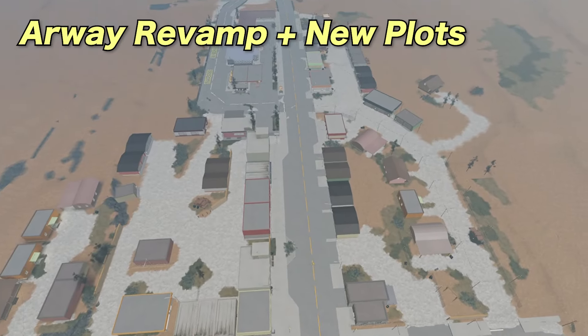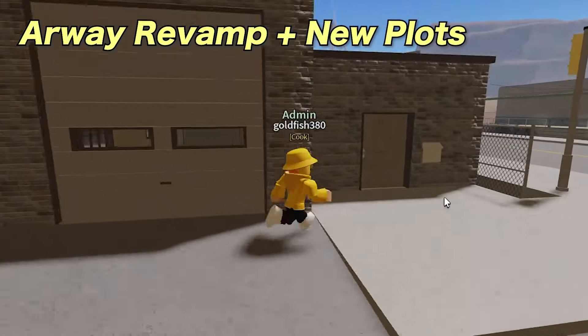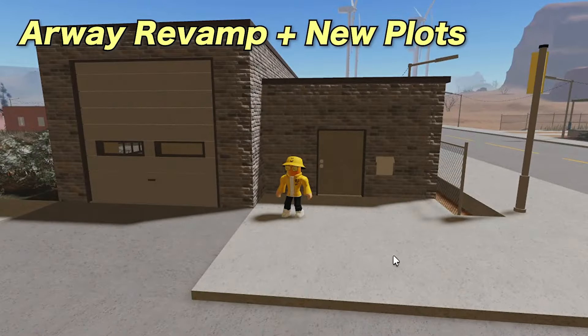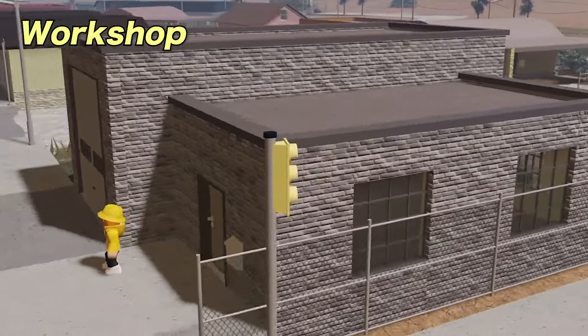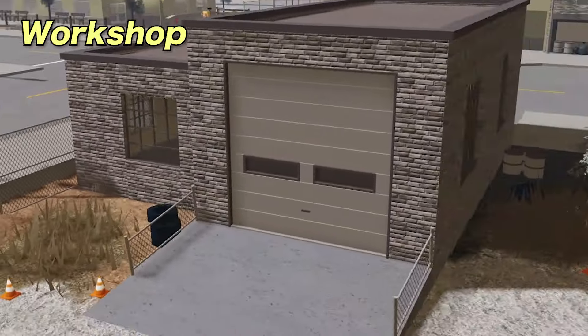First, we have a new downtown overhaul. There are four new plots, new roads, and many buildings have either been added, removed, or moved around. This first new plot is called Workshop, and it seems very familiar from Anomic 2. It is spacious and has a garage door, making it an ideal car shop.